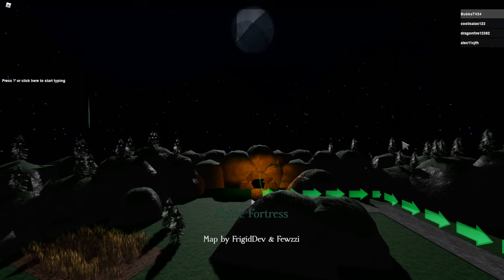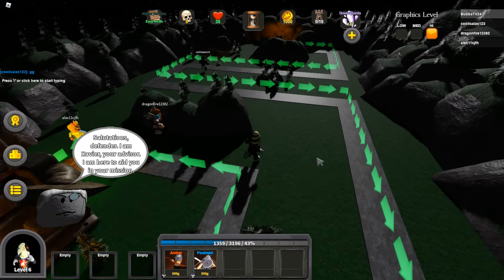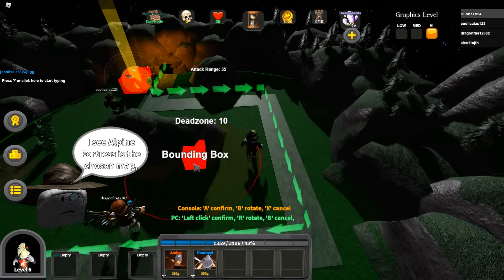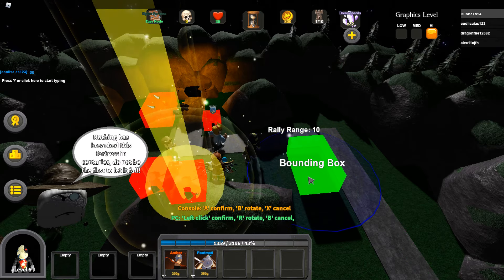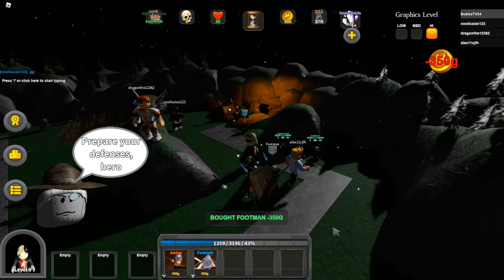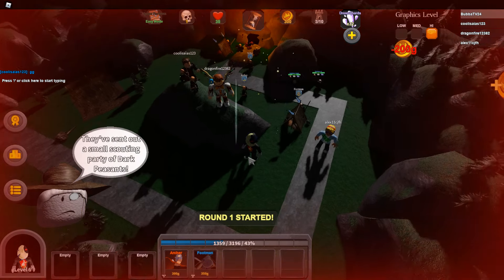I ended up losing because the game doesn't do a great job of telling you how to equip things. When you get in, they put me in a tutorial level and it wasn't very good. But we're gonna give it a shot here — I'm gonna put down some stuff, so we've got some archers. It's kind of like other tower defense games we've played before.